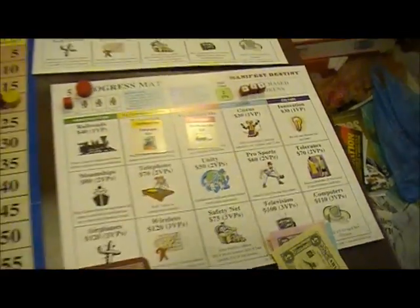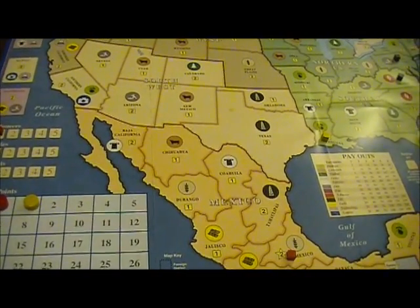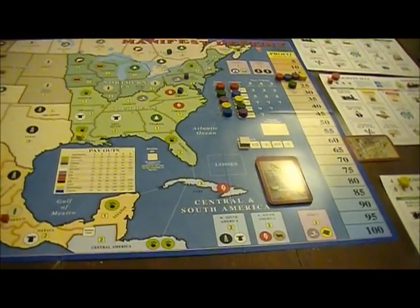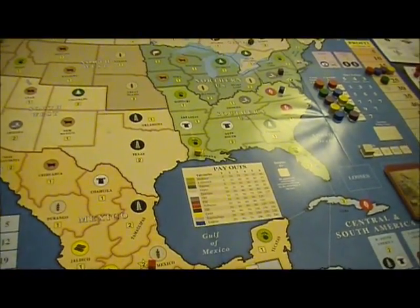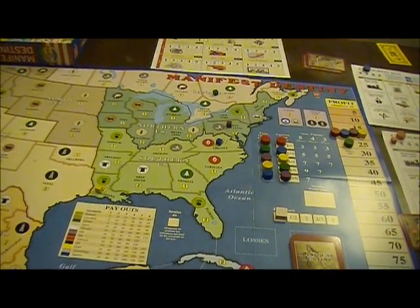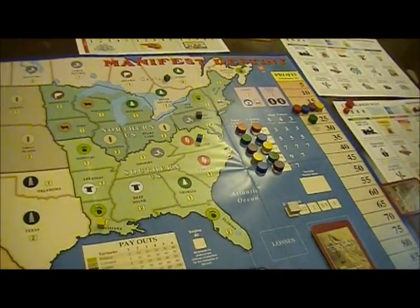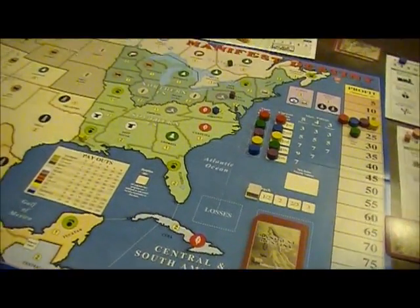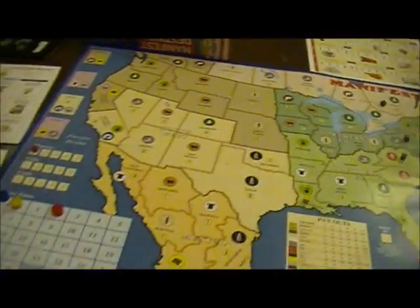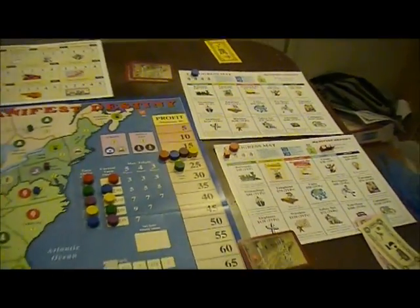Red is worth two victory points now. Yellow is already up a victory point, which seems like an error — something led to the belief they had one, but it can't be explained. It was probably the red token moved by accident or bumped. Red's up two victory points now.